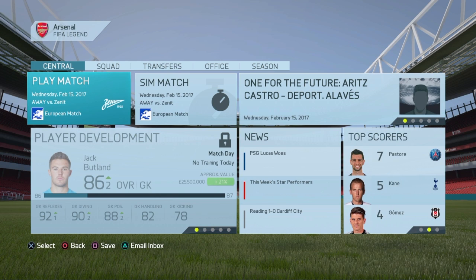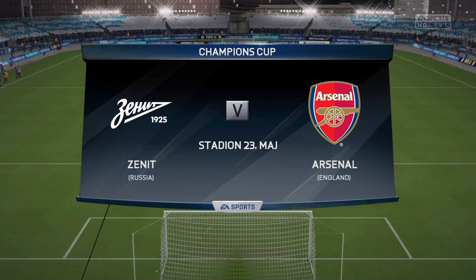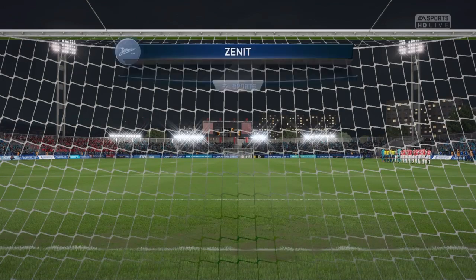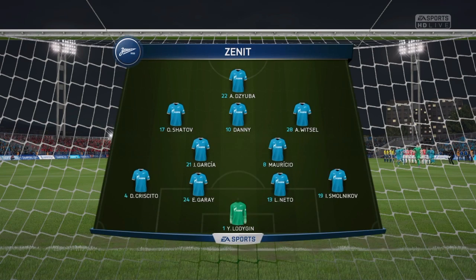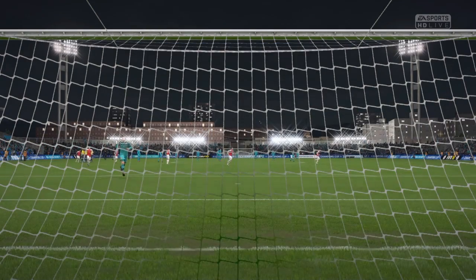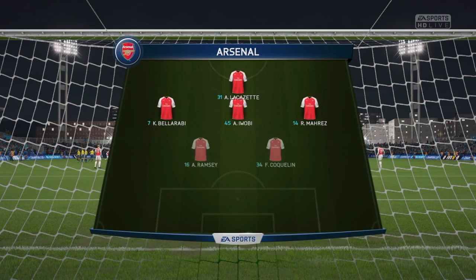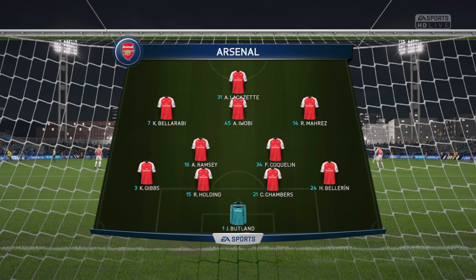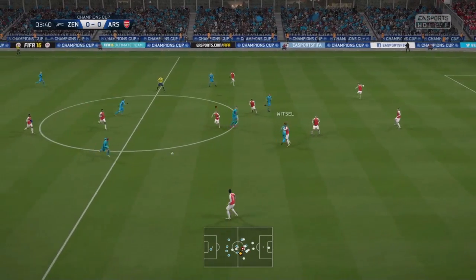We go straight into the round of 16 in the Champions Cup — the first leg away at Zenit. It's going to be a tough game in Russia. They have a decent team; I know Vitzel, Shatov, Garcia, and Garay at center back. Our team: Butland, Bellarine, Chambers, Holding, Gibbs, Coquelin, Ramsey, Bellerin, Iwobi, Mares, and Lacazette up top. I'd take a nil-nil or any draw whatsoever.